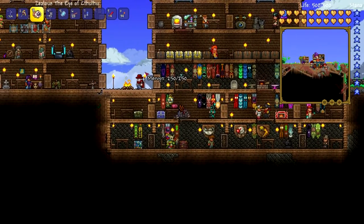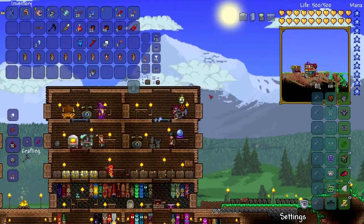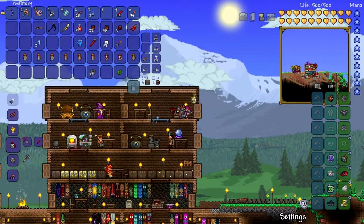Do I do this at the tinkerer's? I'm gonna assume probably tinkerer's. Plus an arm — there we go, power glove! Awesome. Increases melee knockback — there you go, freaking awesome, amazing.